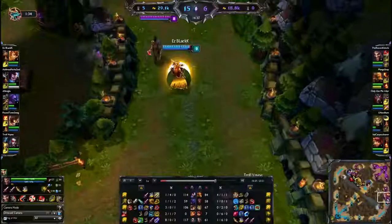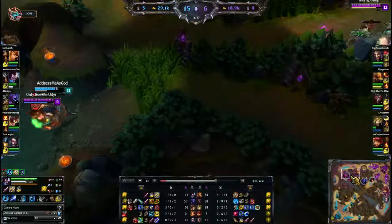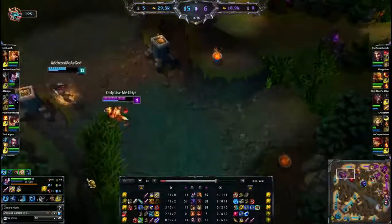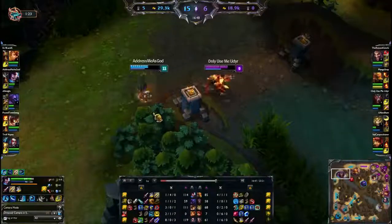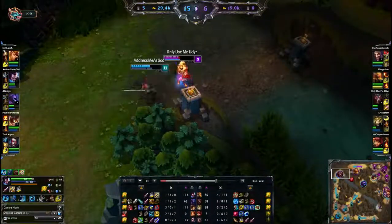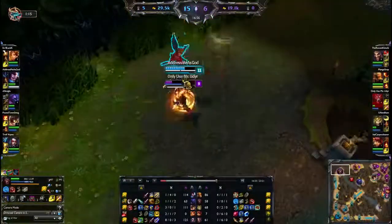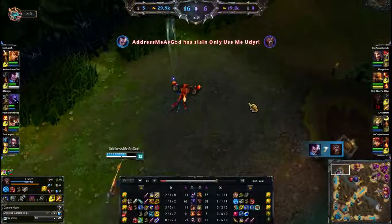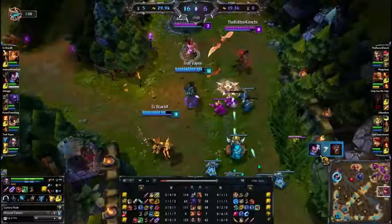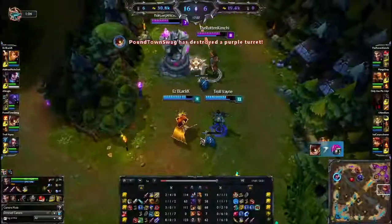Warwick's coming up gonna try to land his Infinite Duress — yep. But where's his team? No one able to capitalize on it. If Yasuo can engage Warwick in a straight up duel he's gonna be able to take him on. The only reason he's not is because he doesn't know where his teammates are. Warwick looks like he's done with this game — slowly dancing away from Yasuo. Yasuo didn't really need to ult there, but he's going back anyway.